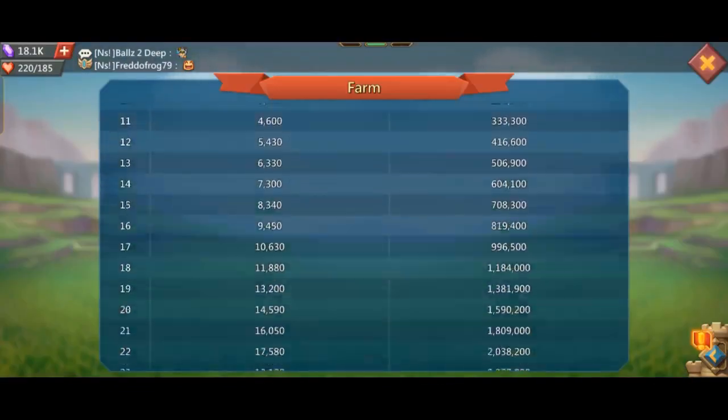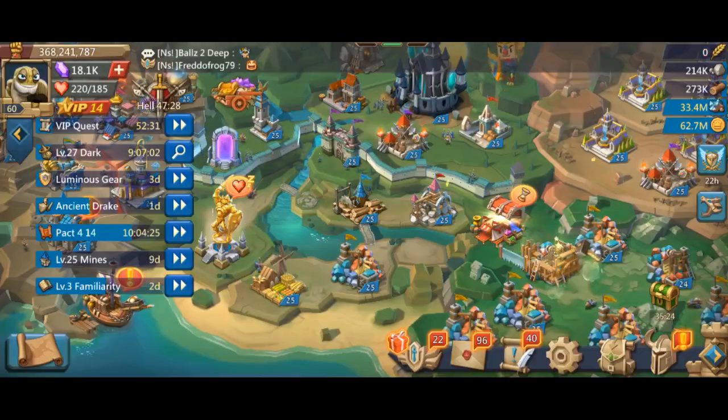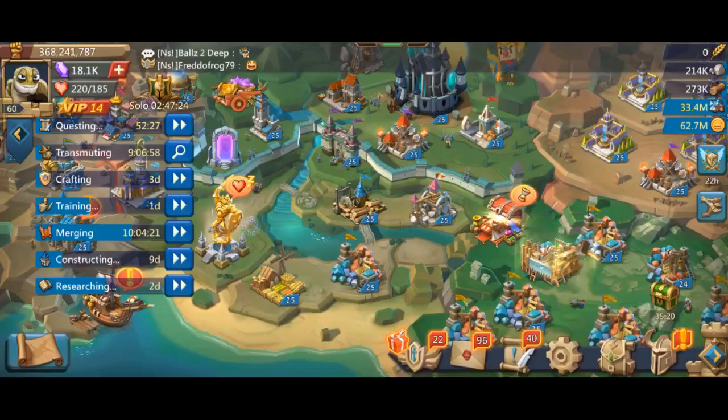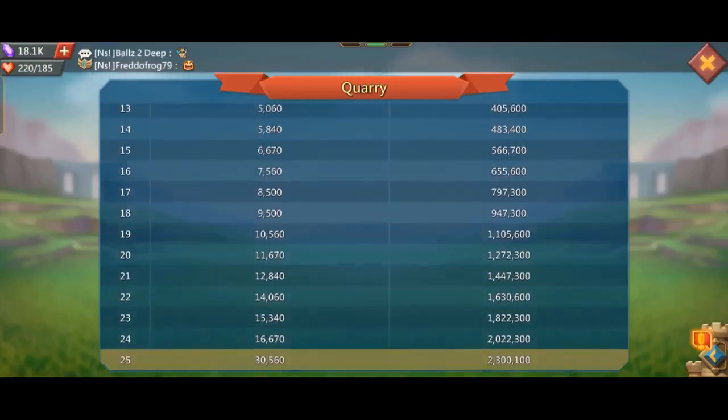There is a building for resources — Farm, loomer, quarry, mills, etc. If you are doing these buildings, you are going to need to be at least level 25 in that building.